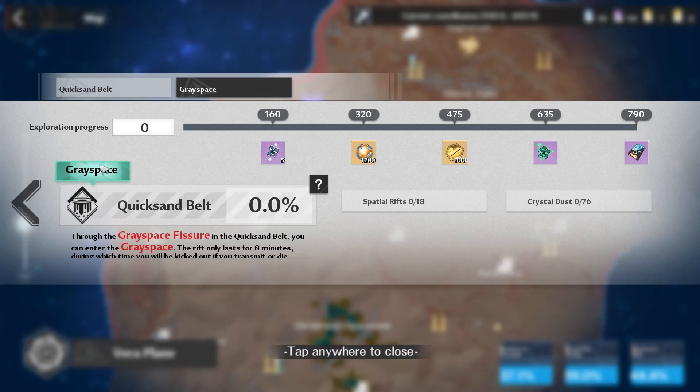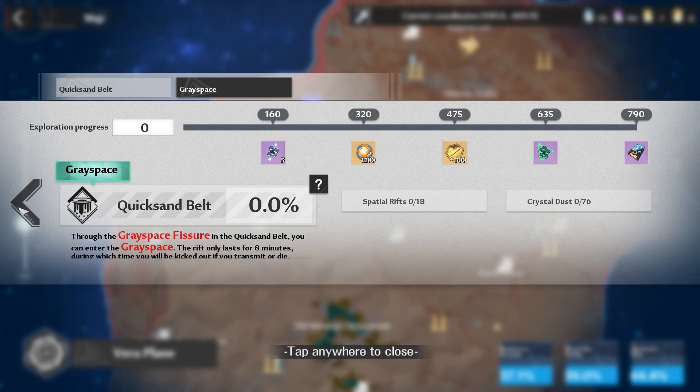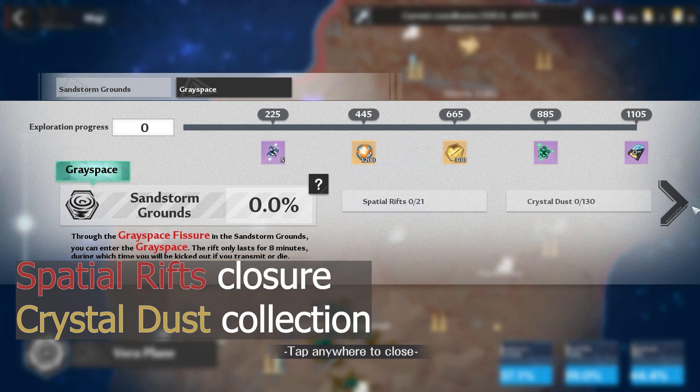There will be a separate exploration progress for Greyspace for each region in the Vera Plane. There are only 2 things we can do in Greyspace: Spatial Rift Closure and Crystal Dust Collection.